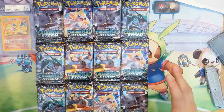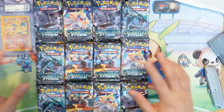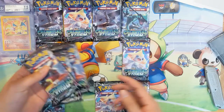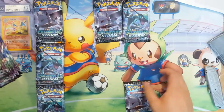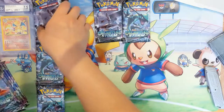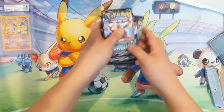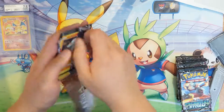Hey guys, it's I Want A Turtle, and today we are continuing our Celestial Storm box. We're gonna be doing 12 more packs. Let's do some quick ordering — Blaziken first because I don't know why he's cover art, and Rayquaza last because that's where we want to pull the most. Let's just jump right into it.